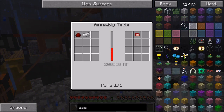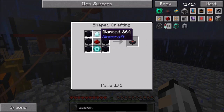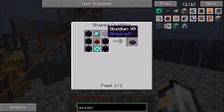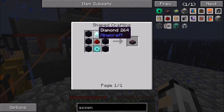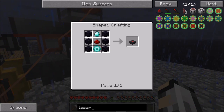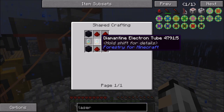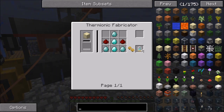Let's have a look at the assembly table. Assembly table is: diamond, obsidian — obsidian I can quite easily get, basically taking some of that lava into a stone barrel and putting water on the top. Diamond, redstone, diamond — that's not bad. And then we need the lasers to power it, which need obsidian, redstone, and diamantine electron tubes. So to get there we're going to need the thermionic fabricator.